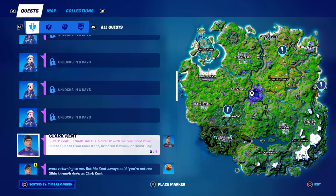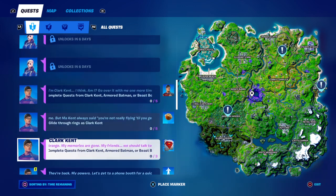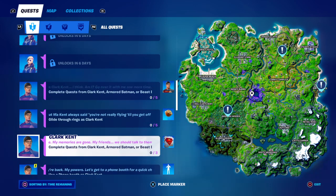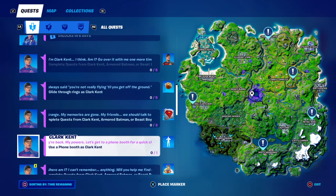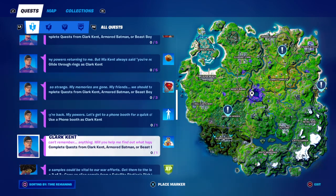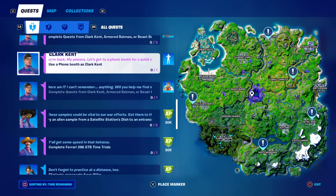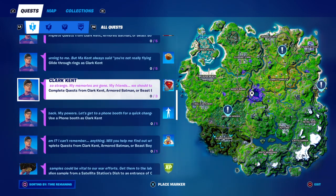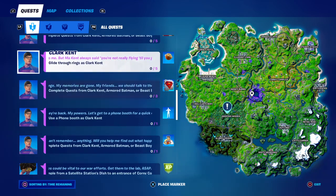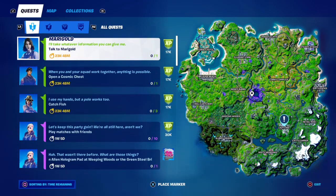Complete quests from Clark Kent, Armored Batman, or Beast Boy. Glide through rings as Clark Kent. Use a phone booth as Clark Kent. Pretty much just do all these quests as Clark Kent, Armored Batman, or Beast Boy. So they're obviously in the game, so we're gonna go do it.